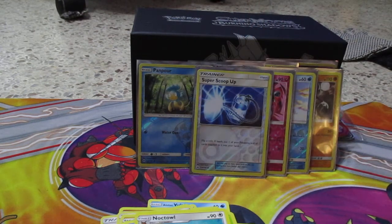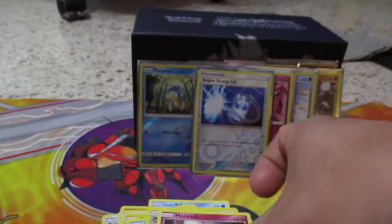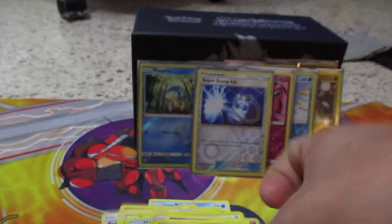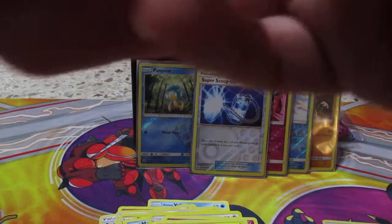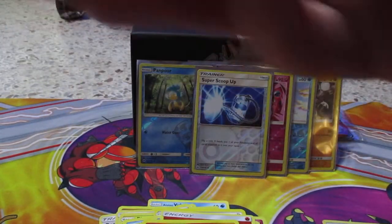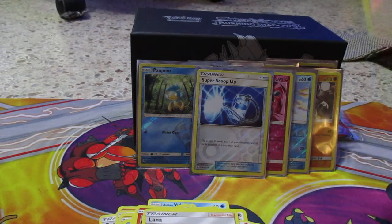All right guys, last two packs. Here's the code card. Caterpie, Mawile, Turtonator, Oddish, Tentacool. Reverse holo Noibat, Bruxish, energy card, Simisear, Heatmor, and trainer card Lana.